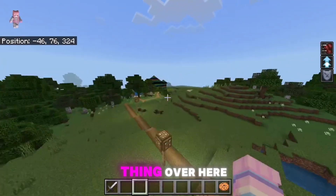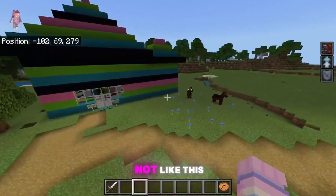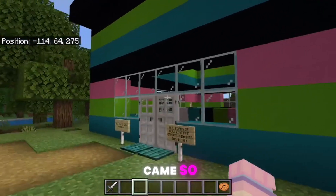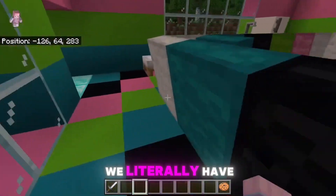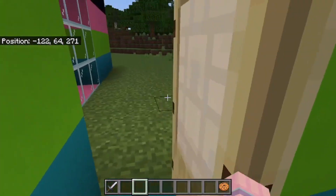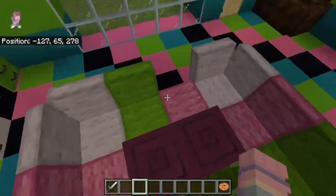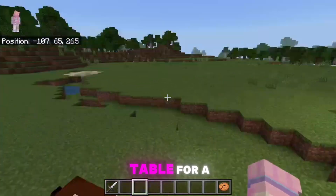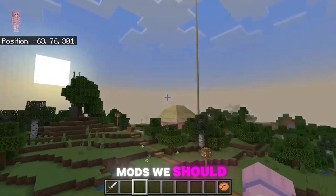I absolutely do not like this color scheme. We built it based on everybody's colors in the server, but this was built before Sophia came. We have the bathroom, the emergency exit. This little area is the meeting table for all of us to discuss what type of videos and what add-ons or mods we should add to this server.